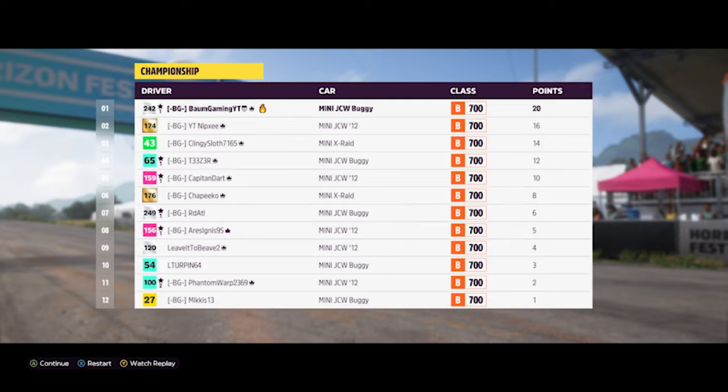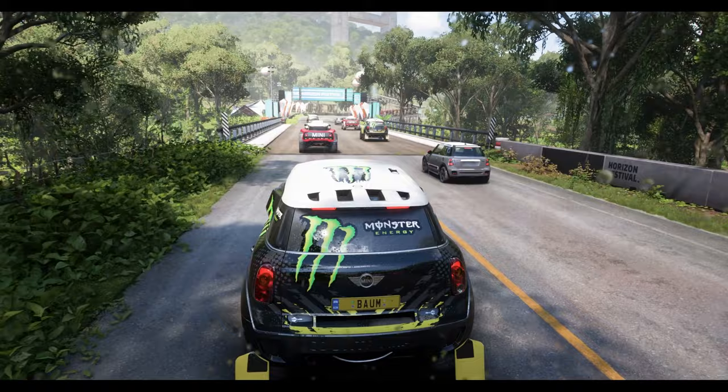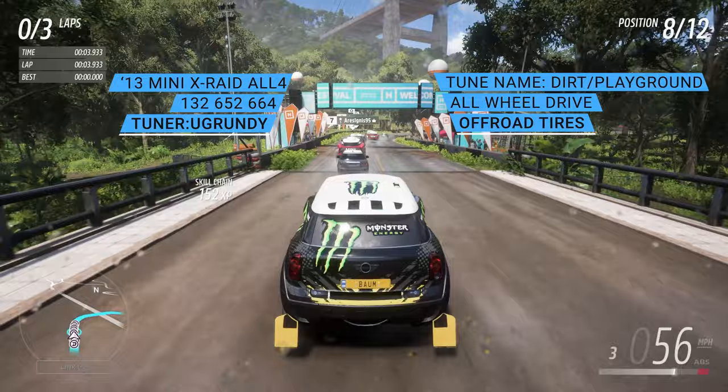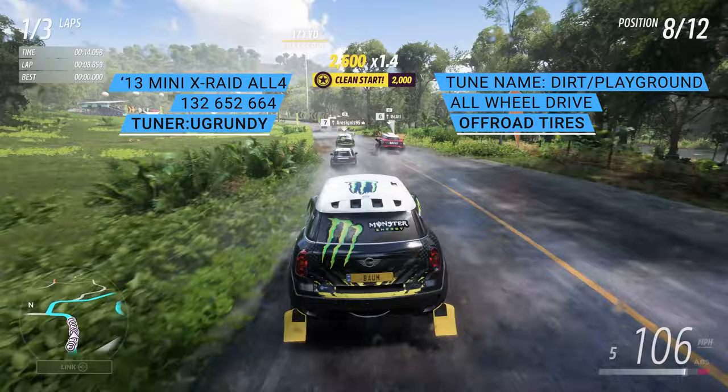Race number two here on River Scramble, and we are jumping into the 2013 Mini X-Raid All4 Racing Countryman. The share code for the tune along with the name of the tune and name of the tuner — again Mr. Ugrundi — will be up on the screen now if you want to check it out. We'll see how this thing does, and for that last race we're just going to use whichever car worked out best.